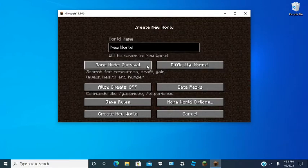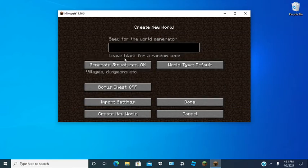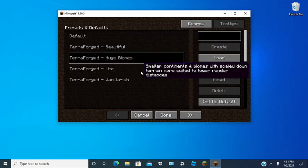Now you want to go ahead and create a world. However, you want to go to More World Options. Keep clicking until you see Terraforged — right there. You want to hit Customize.